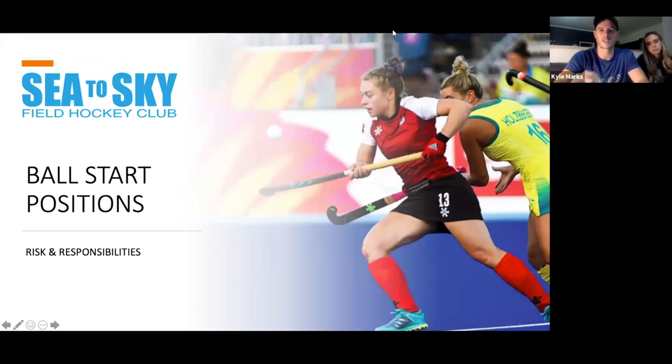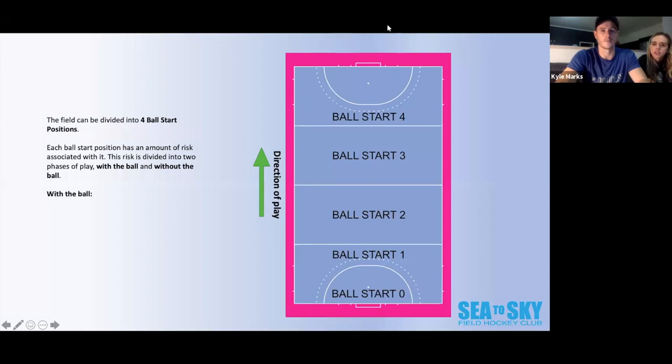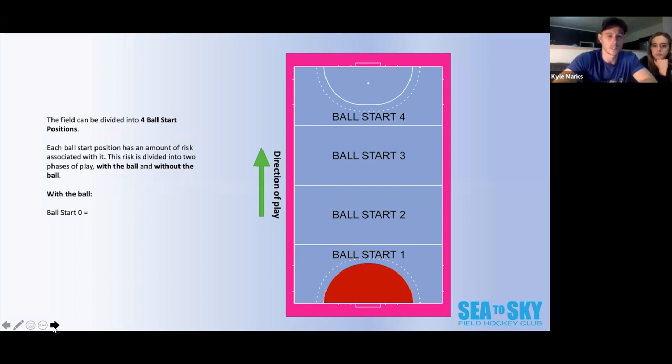We started with the ball start positions and the risks and responsibilities of the players within each position. We have four ball start positions on the field: ball start 0, which is inside the D or our circle; ball start 1, which is just outside the circle, below the 23-yard line; ball start 2, which is in the second half, still in our half; ball start 3, which is in the opponent's half going towards their circle; and ball start 4, which is the opponent's 25 and their circle. The amount of risk on the field varies by position.